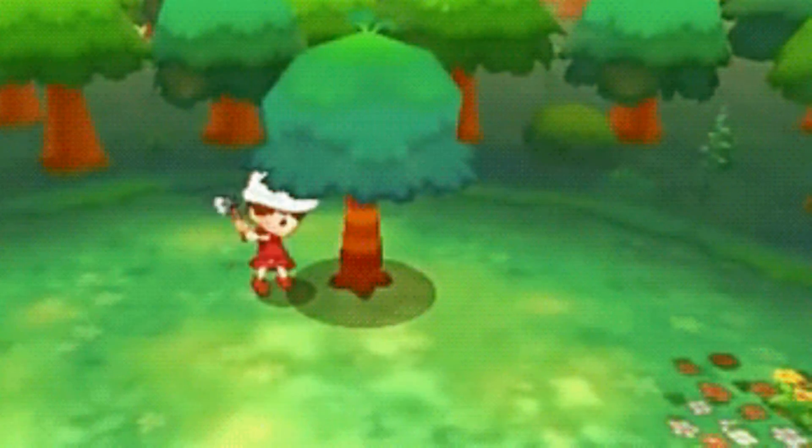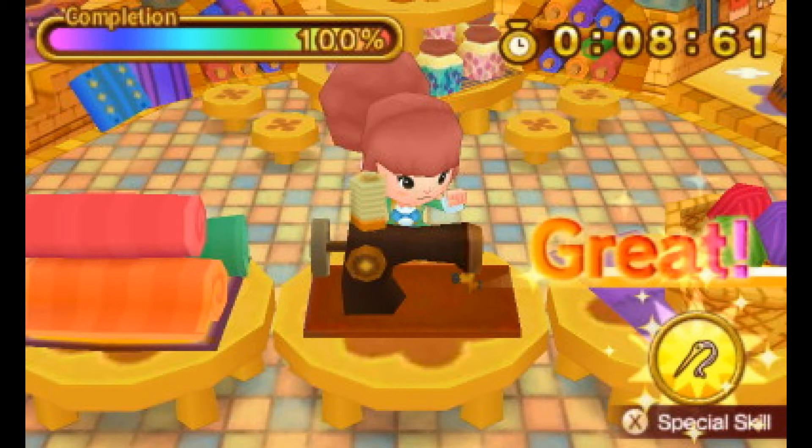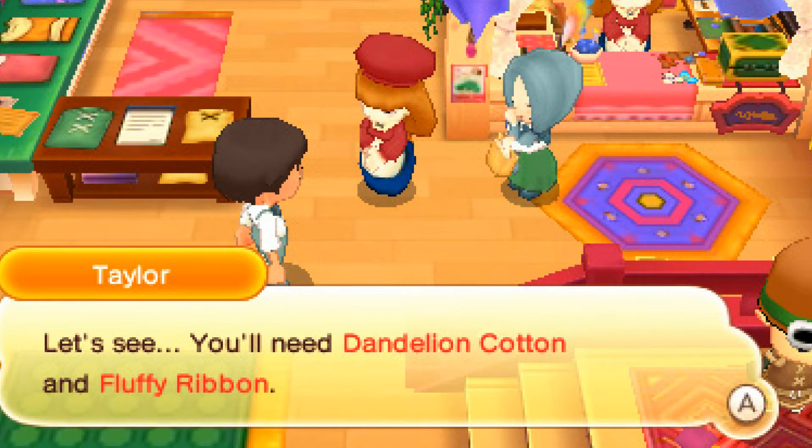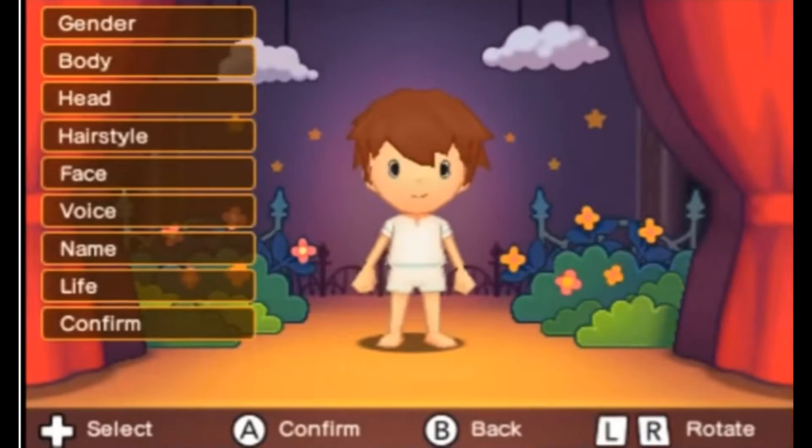The life you choose dictates what you'll be spending a lot of time doing — such as if you're going to be a tailor, you'll be making a lot of clothes and running errands for your boss while continuing the storyline. Here's what you can customize.